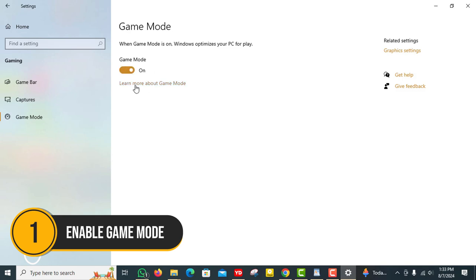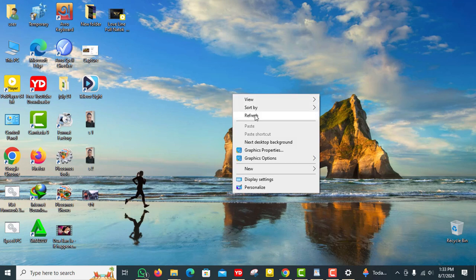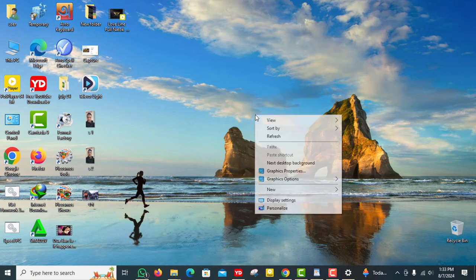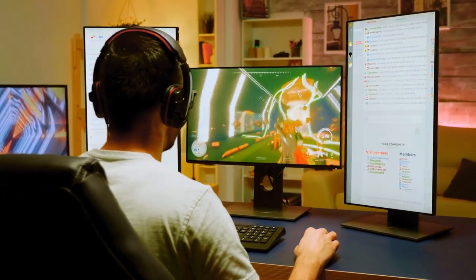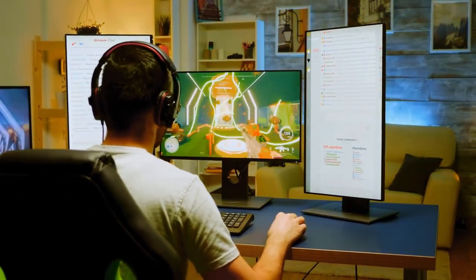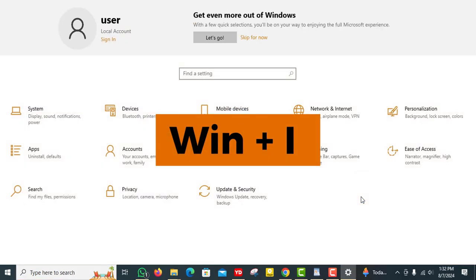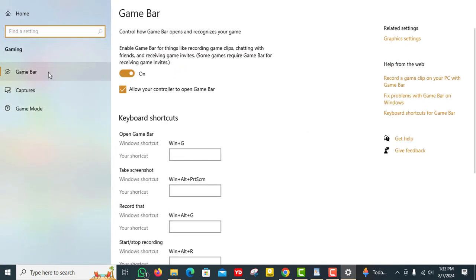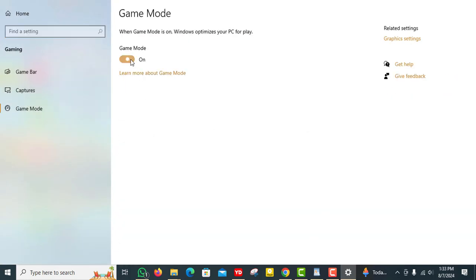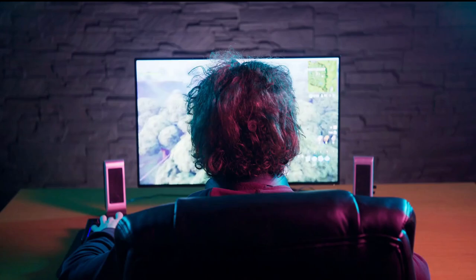Number 1: Enable Game Mode. Both Windows 10 and 11 have a built-in Game Mode designed to optimize your PC for gaming. It focuses your system resources on your game and minimizes background activities that might slow you down. To enable Game Mode, press the Windows key plus I to open Settings, then go to Gaming > Game Mode. Make sure it's turned on. This simple switch can make a significant difference in your gaming performance.